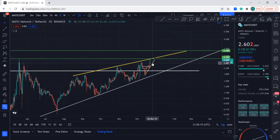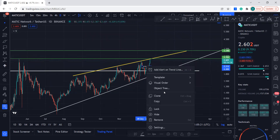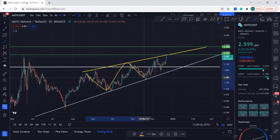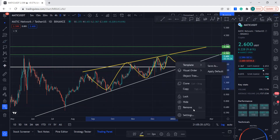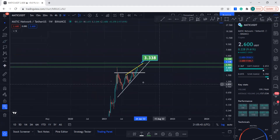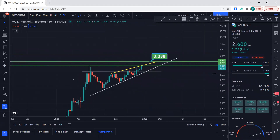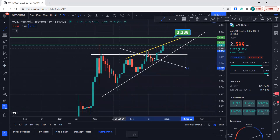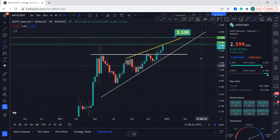You can clearly see how MATIC is performing. If it comes down, I don't think it's going to come down because its overall target is higher. The long-term target is this — because if you go to the weekly time frame, I told you that we have this big ascending triangle.